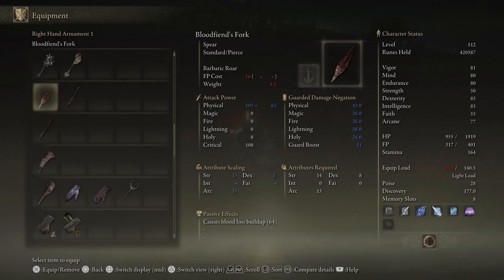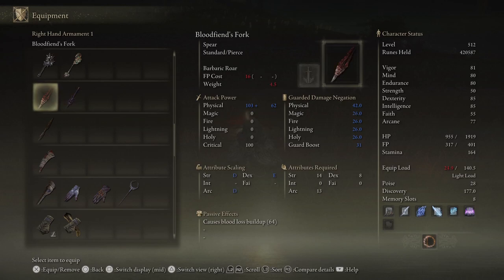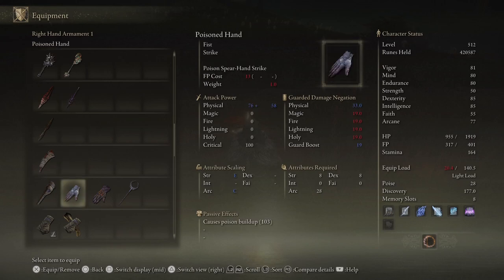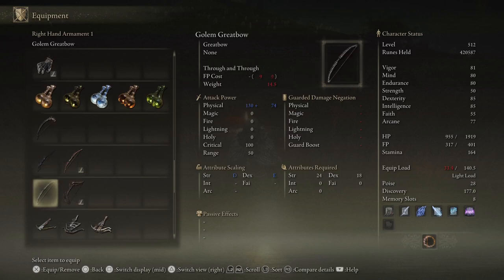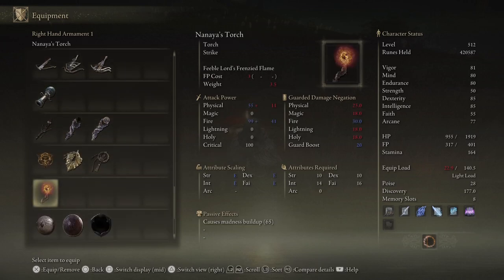I was actually about to start using this spear because it's the only spear in the game that does rot damage — I was going to pair it with a bleed or poison for a poison-rot build so I could really use the Kindred of Rot's Exultation talisman. But the damage on rot weapons is usually pretty low and rot doesn't proc that much, so it's a give and take. I'll do a new game plus soon after finishing this weapon showcase — tomorrow will be all the ranged weapons, which are mostly new to the DLC.